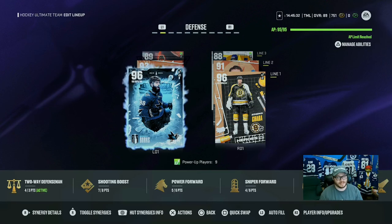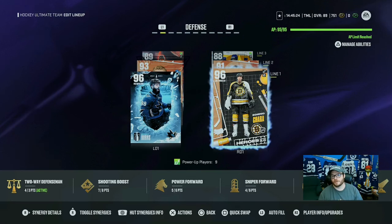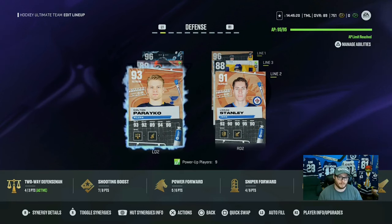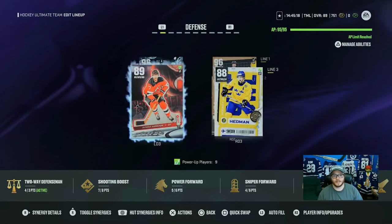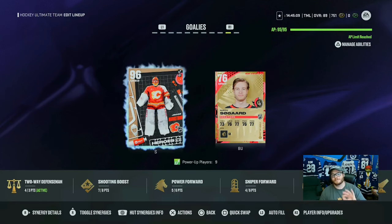The defense is where I get bailed out. Brent Burns and Zdeno Chara — unreal combination, they play big minutes and get it done. Stanley and Peranko hold down the fort. Dougie Hamilton will be a 94 eventually, and Victor Hedman just struggles to stay out there. But it doesn't matter when you have Jacob Markstrom in net — the best goalie NHL has to offer — getting every save and playing like a god.